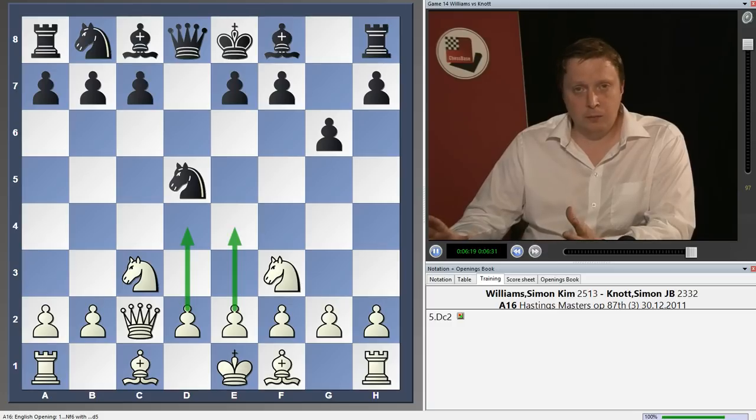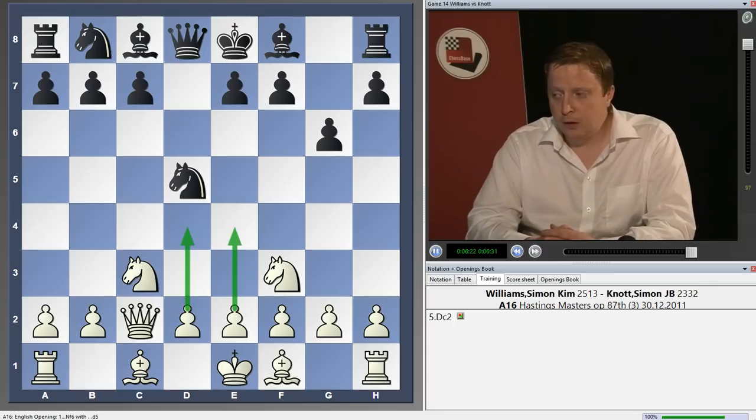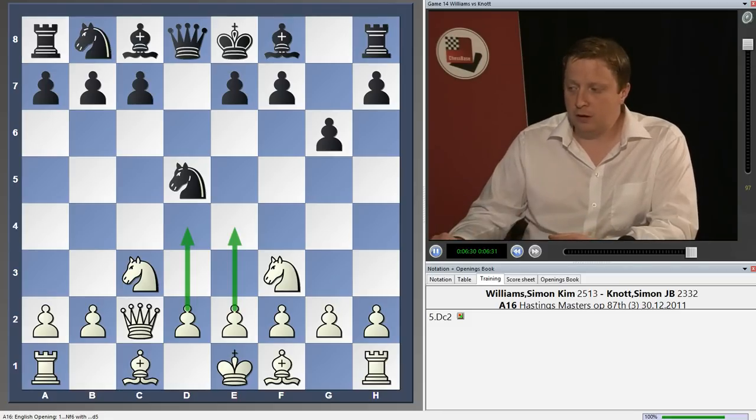Now we're going to move on to a Karpov game. I was going to call it the Karpov plan — it's a simple way for White to play which should give White an advantage as well.